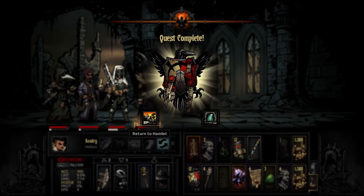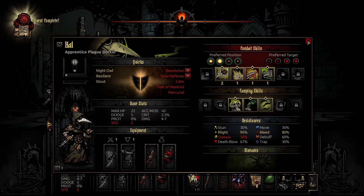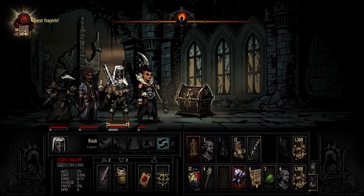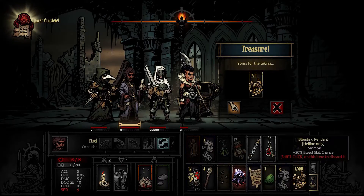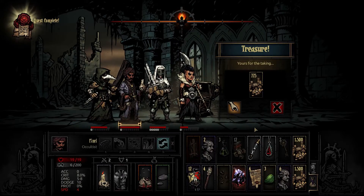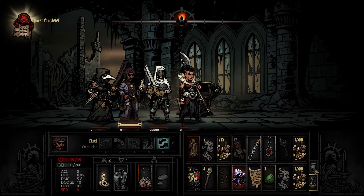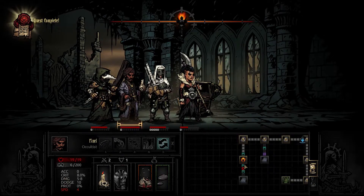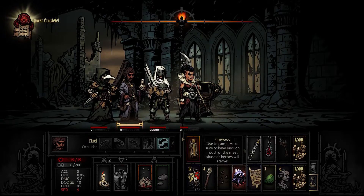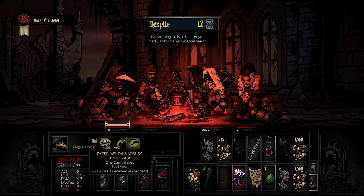I'm gonna take all of that and we're gonna continue adventuring. Why? Because I want to camp to reduce everybody's stress. Let's see - I can't buy new skills here. Let's go, have a look at this chest - sure, that's great! We can't take the money, the food is ultimately worthless, the anti-venom is worth about 75, so switching out the gold for the anti-venom is not too bad. Scouting - tell me if there's treasure in this last room. There's no treasure in the last room, so I'm gonna camp just to try and get rid of the stress before we leave.